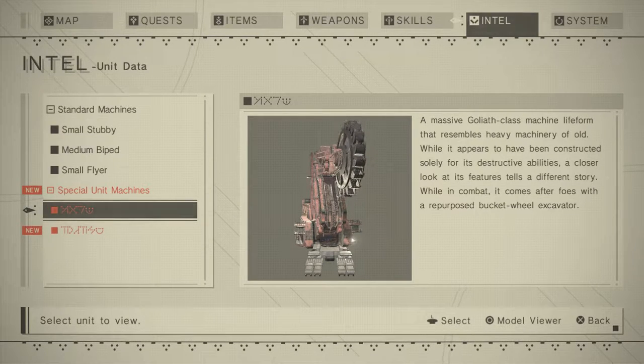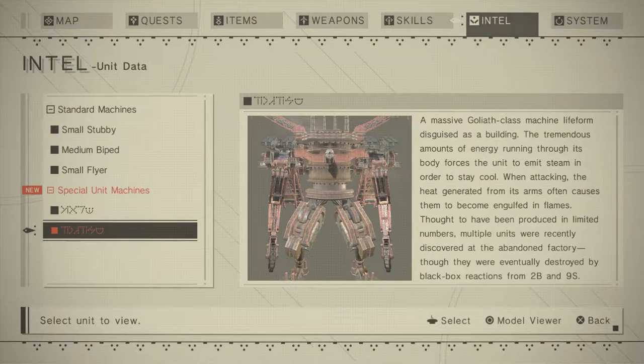'Massive Goliath-class machine life form that resembles heavier machinery of old. While it appears to have been constructed solely for its destructive capabilities, a closer look at its features tells a different story. While in combat, it comes after foes with a repurposed bucket wheel excavator.' Mass Goliath machine life form disguised as a building — 'the tremendous amounts of energy running through its body forces the unit to emit steam in order to stay cool. When attacking, the heat generated from its arms often causes them to become engulfed in flames. Thought to have been produced in limited numbers, multiple units were recently discovered at the abandoned factory.'